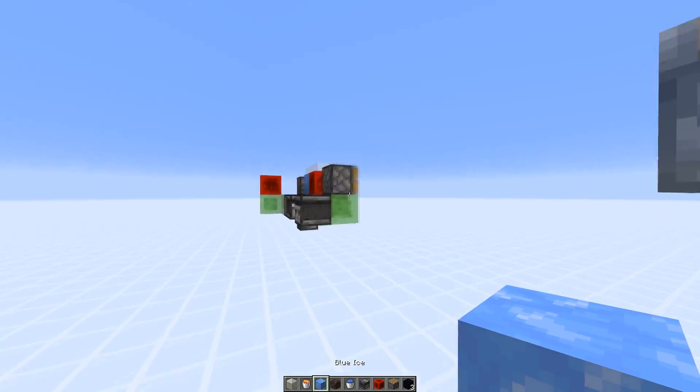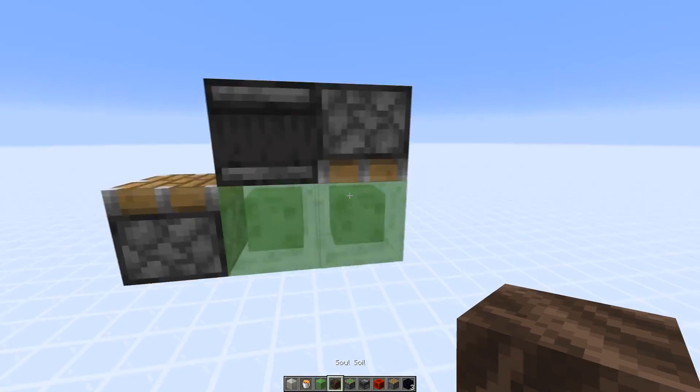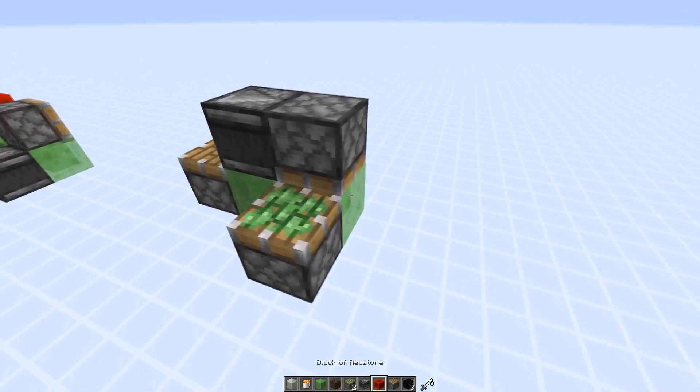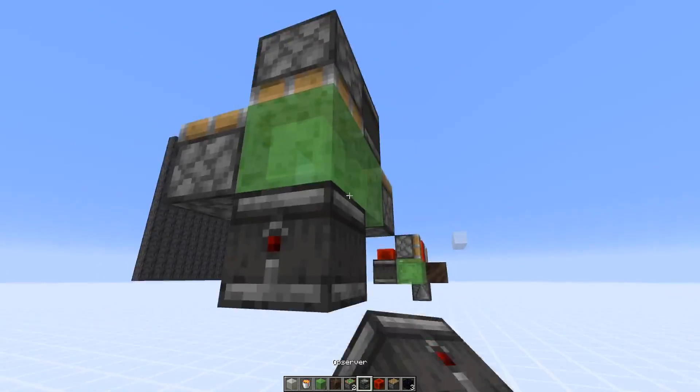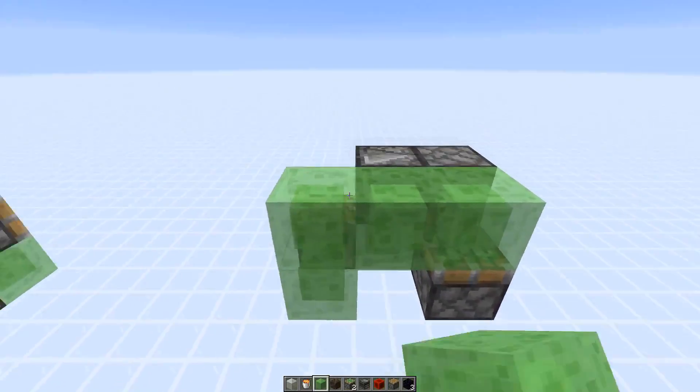Here we have another piston that also pushes this part down. Then we have a sticky piston here that is powered through the slime block and grabs the rest of the contraption.